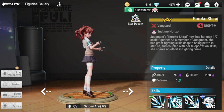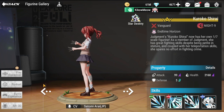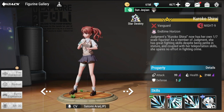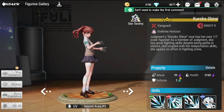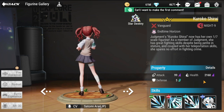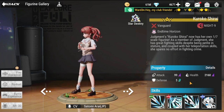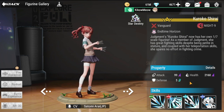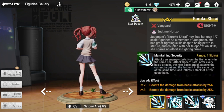She has her school uniform, same as her sister. Looking at her stats: Attack is A, Health is also A, so survivability is good. Defense is on the low side, so she needs lifesteal and more health to survive.